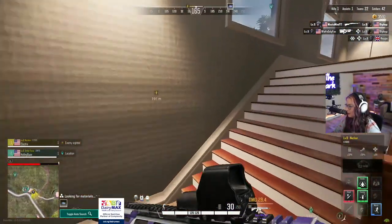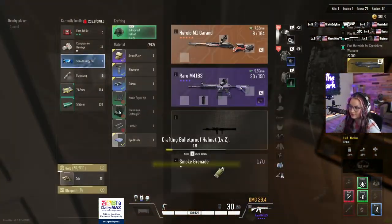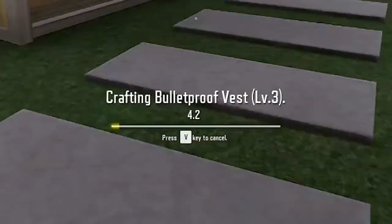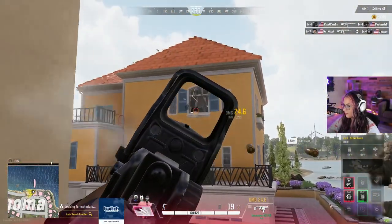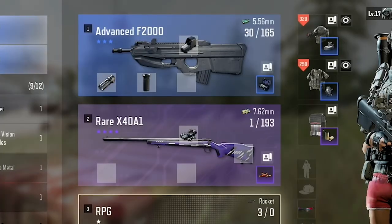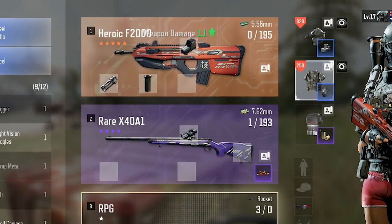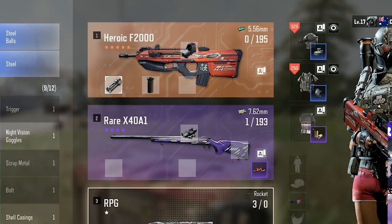Crafting in Super People helps improve the rarity of your equipment throughout the game. You can use different materials found around the map to upgrade your helmet, your body armor, backpack, and weapons. The reason why I love this feature so much is that it seems to take a lot of the RNG out that most BRs have. By the end of the match, if you play it right, everyone should have around the same level of equipment so that it's more of an even fight based on skill.